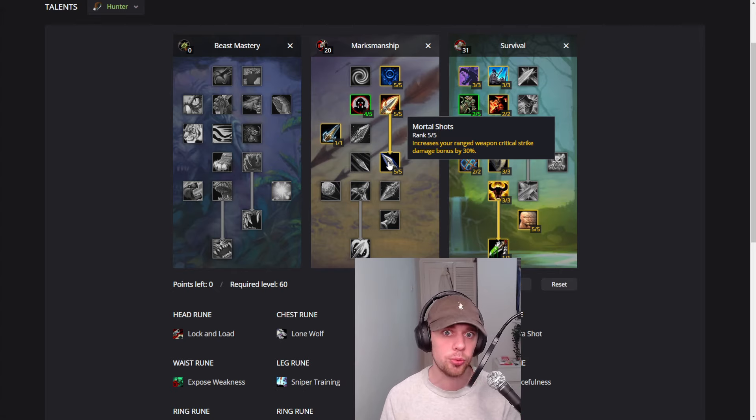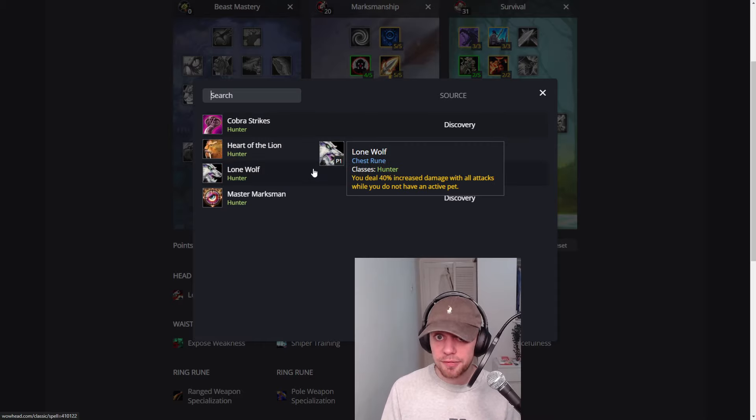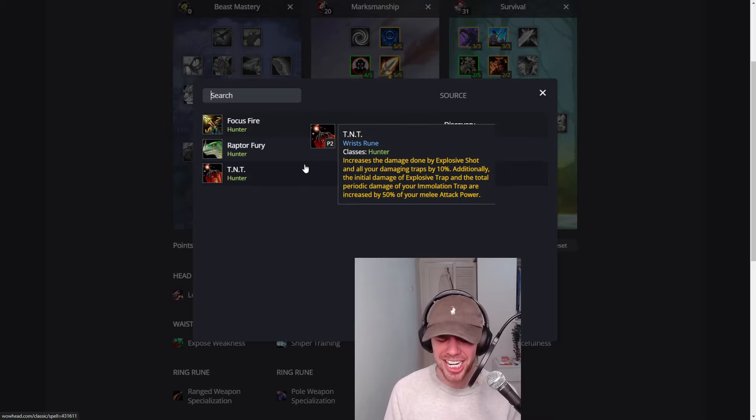Now let's move on to the runes. First off, we've got Lock and Load — each time one of your traps is triggered, your next shot will cost no mana and does not incur a cooldown. We are a survival hunter and we do something interesting: it's known as Lone Wolf. You deal 40% increased damage on all attacks while you do not have a pet. So we are going solo in survival. In the wrist rune, it's TNT — increases the damage done by Explosive Shot and all damage traps by 10%. Additionally, the initial damage of Explosive Trap and the total periodic damage of Immolation Trap are increased by 50% of your melee attack power.